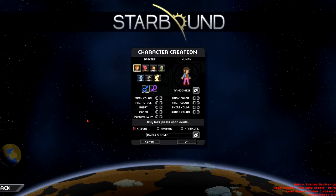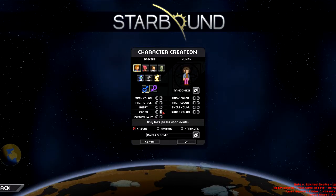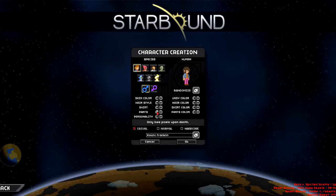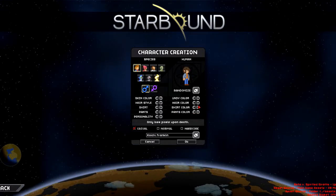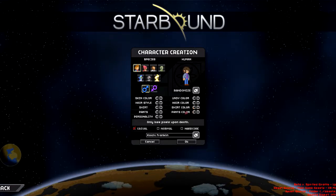Okay, so if we just change the personality and change the pants to... what can we change the pants to? Jeans, that's good. Where's the pants color? There we go, there's that. Shirt color — ah yes, blue. Blue is wonderful.